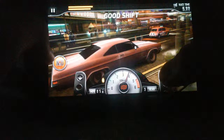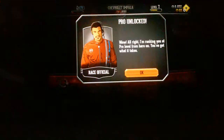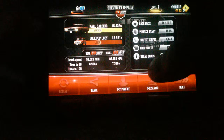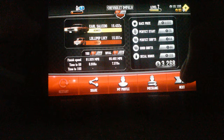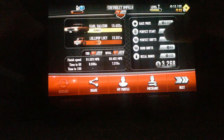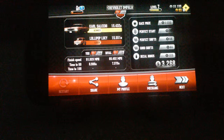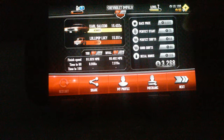Lollipop Lucy is racing in the Mini 1275S. We're gonna lose, but hopefully with nitrous we'll win. Yes, we won! We got a $2,000 race prize. We got $75 for perfect start, $44 for perfect shifts, and $44 for good shifts. My car has more performance than Lucy's Mini 1275S. We finished the race — Lucy finished at 85.402 miles per hour. Our time to 60 was 9.6 seconds. Lollipop Lucy's time to 60 was 7.87 seconds.